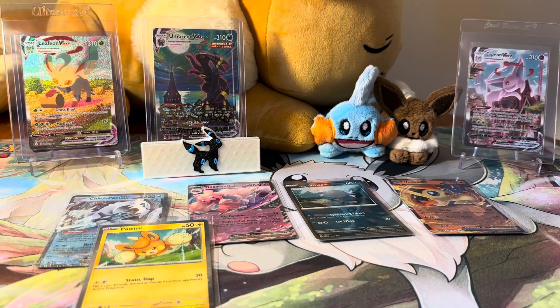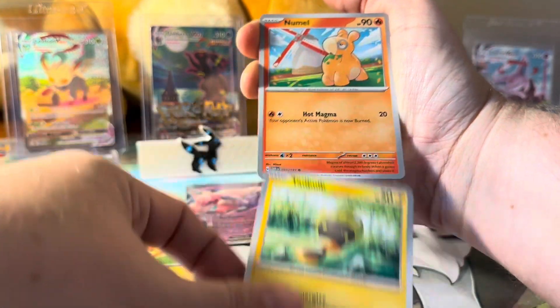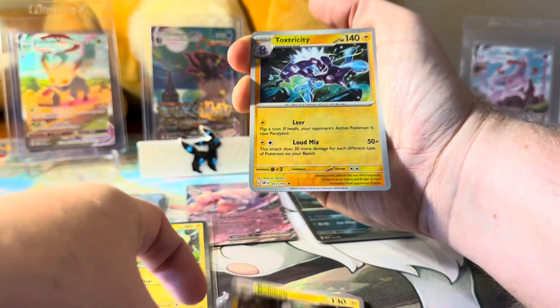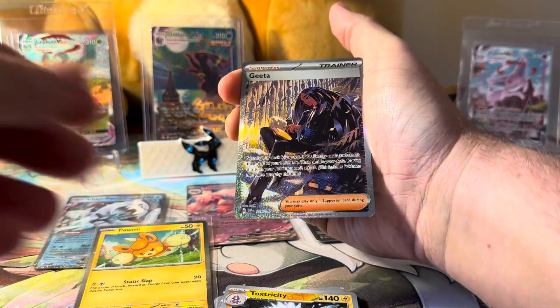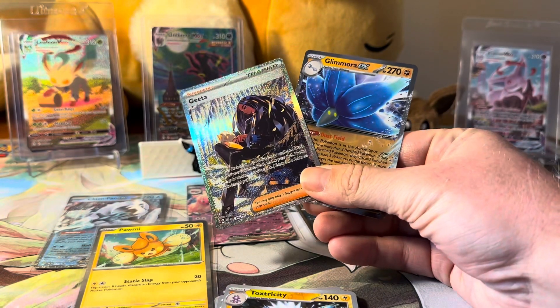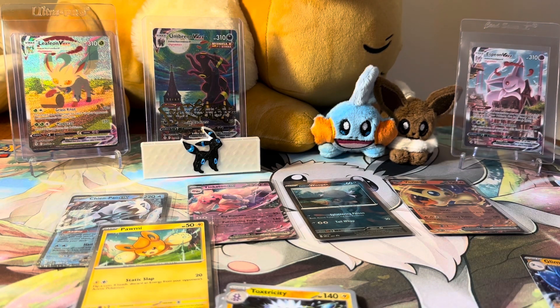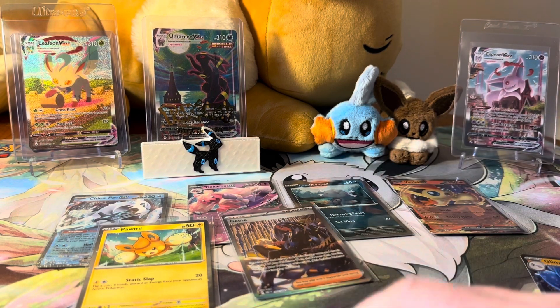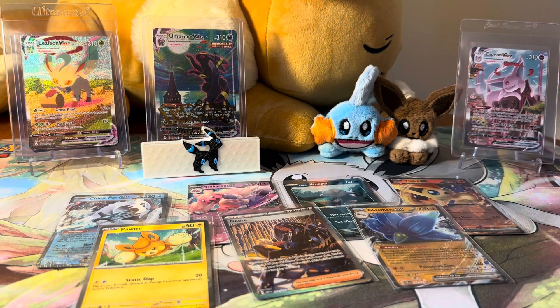We did get a Pawmot EX card in Obsidian Flames, which is awesome! Opening the second checkout lane blister: we got Bellibolt, Toxtricity, and — oh my gosh — a Grafaiai and a Greedent! That's pretty fitting. I've pulled this Grafaiai quite a few times — we pulled several from a booster box opening with my nephew — so this is probably the fourth time we've pulled that card. And the fact that the Greedent was right behind it is just perfect.